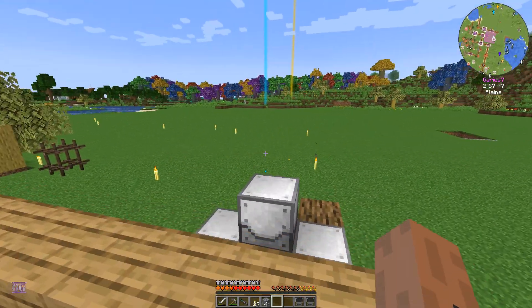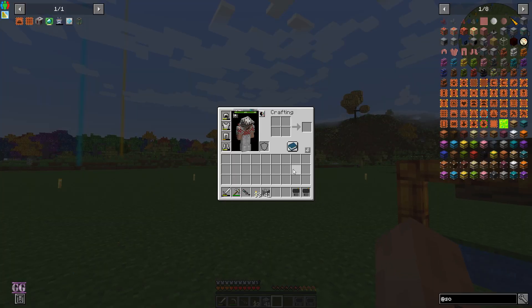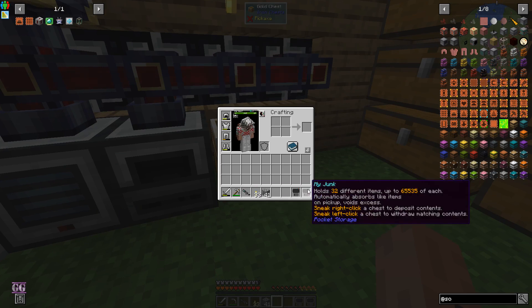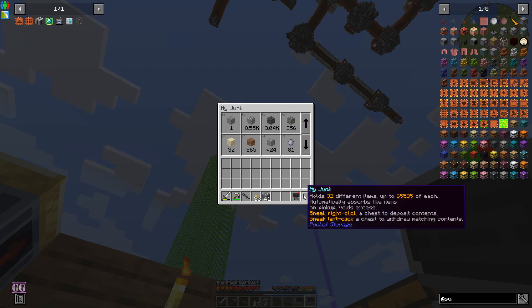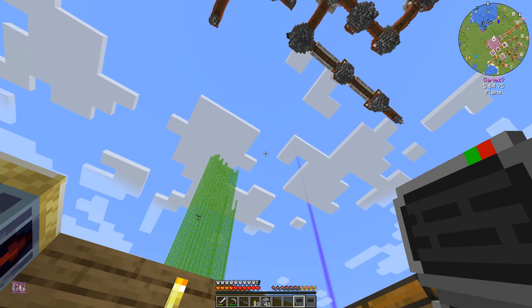Hey guys, welcome back to my gaming channel. Today we're jumping right into it - we are going to make more weapons and tools. In a previous two or three episodes we've been focusing on getting our gadgets up and running. We have these portable storages, almost like barrels. You can put items in and it stacks up to 65,000 items each - one for junk and one for precious stuff, basically our resources and blocks.